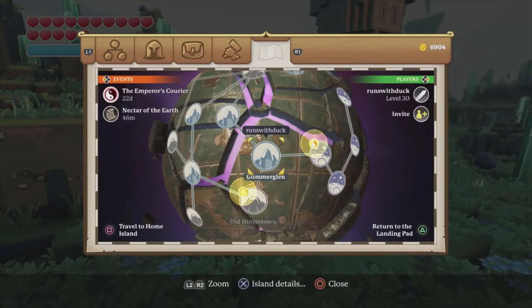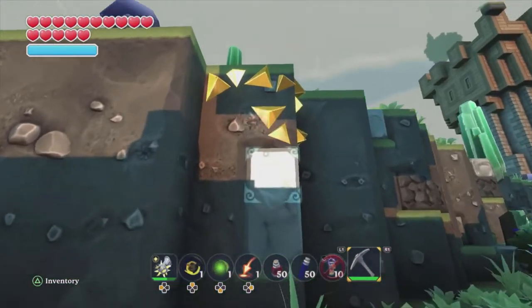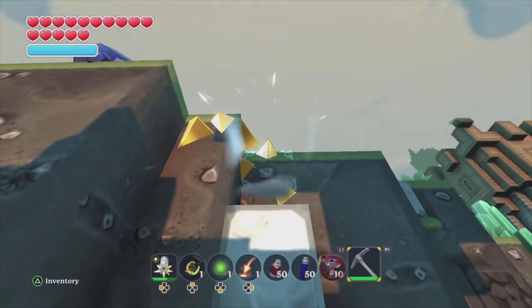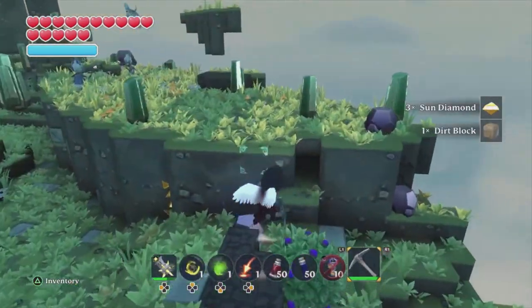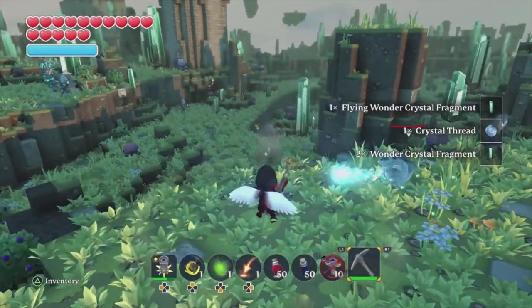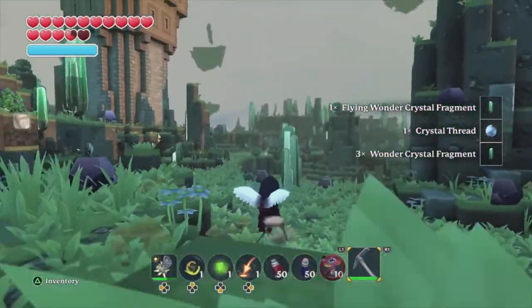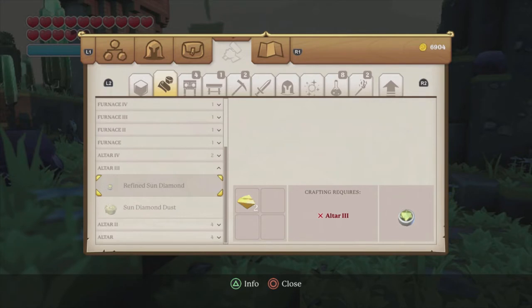The location we're going to be traveling to is Glimmer Glen, where you can actually farm two of the three materials you need. You're going to need 20 crystal thread and 4 refined sun diamonds. The sun diamonds come from little yellow triangles in the ground — go ahead and farm all of those. The giant green crystals here are going to give you the crystal thread. To make 4 refined sun diamonds you'll need 8 raw sun diamonds, so once you farm 8 sun diamonds and 20 crystal thread, we'll move on to get energy crystals.